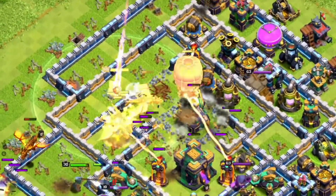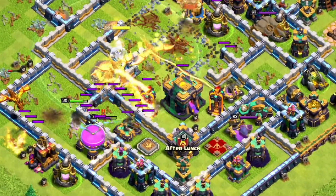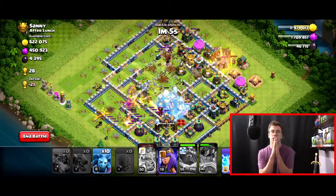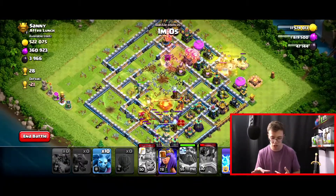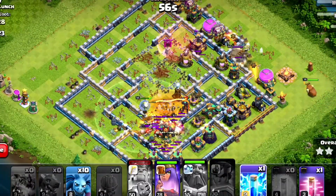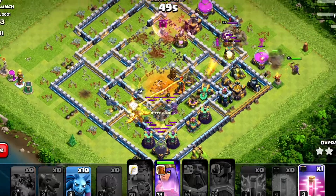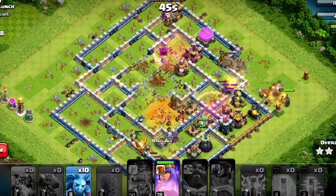Now we're going to use the warden ability to take out everything in the core while the super dragons rotate over. I also brought loons in the clan castle — I can use haste spells to boost them around the base to pop buildings. They're going to split off and pop things, and then we can use the archer queen to clean up. He still has an inferno tower left, which I'm going to lightning to take it out. I still have my queen and her ability saved, and I'll use a haste spell to increase loon speed.